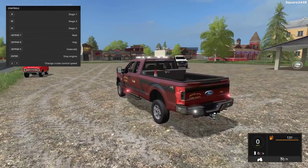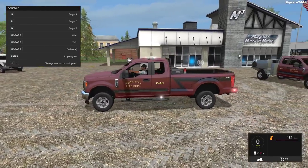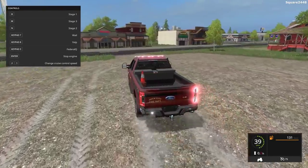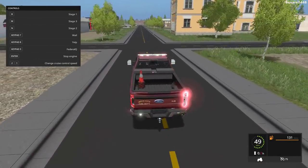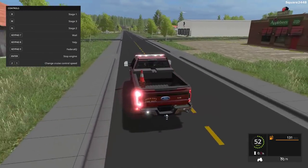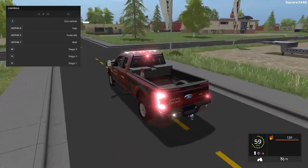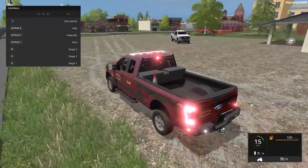Keypad 7 will turn the wail on, keypad 8 will turn the yelp on, and keypad 9 will turn the federal Q on — and the horn. Overall, very nicely done. We'll take this for a spin to see how it handles. The Fire Rescue series on my channel is pretty popular, and I really do enjoy doing it. You can see a few cones in the back also. Very nice handling — no body roll, and this thing really does get around fast.